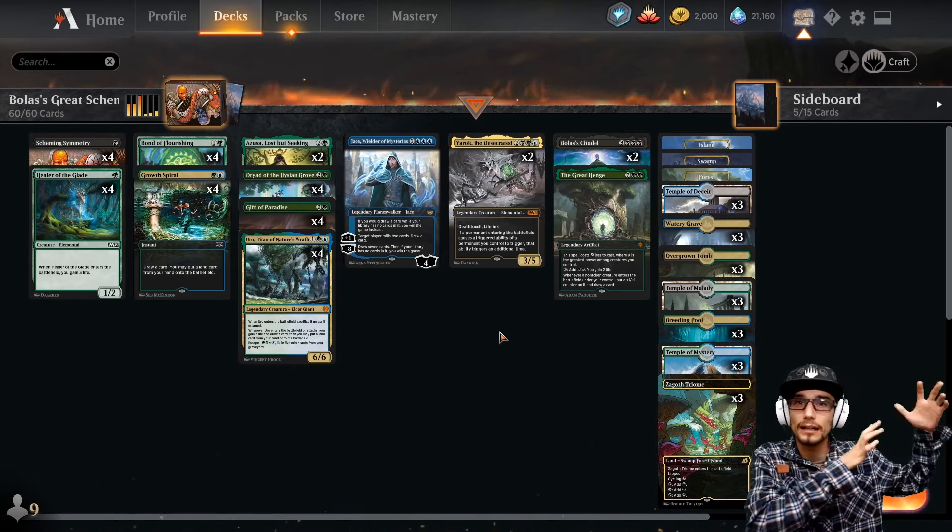First goal: ramp up to six. Second goal: Bond of Flourishing to find Bolas's Citadel, or Yaryok the Desecrated. Once you have Bolas's Citadel out, find Yaryok. If you have Yaryok, find the Citadel. You want both on the field together — that's when it gets fun. Yaryok is doubling all of our triggers. Throughout the decklist, most permanents have life gain triggers. Healer of the Glade costs one and gains three when it enters — so we pay one life to cast it and gain two normally. With Yaryok on the field, we gain five life net total.